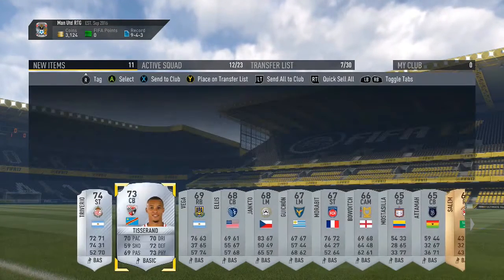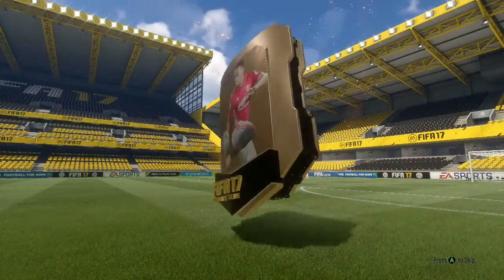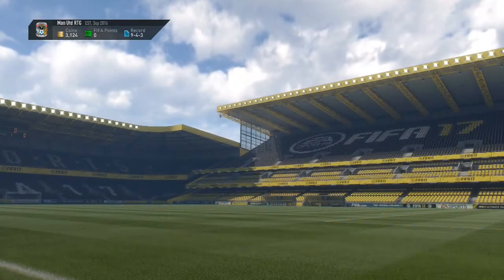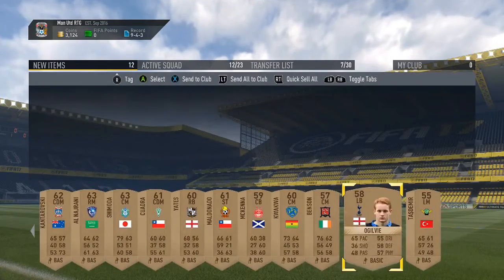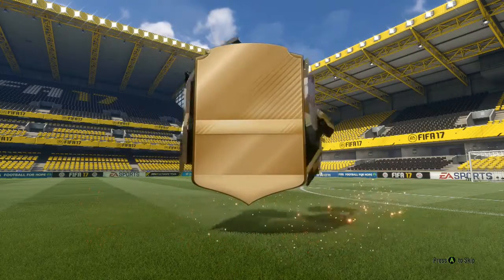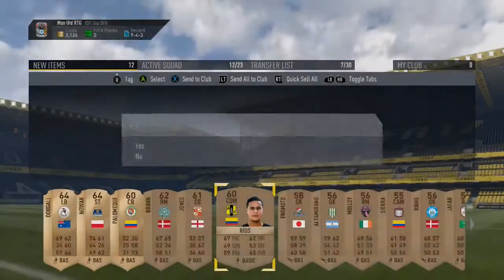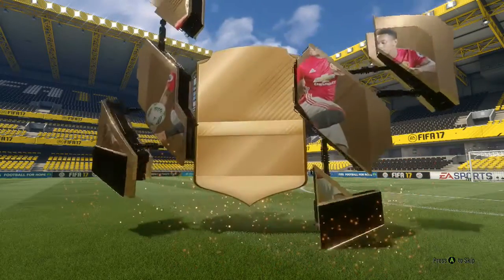He looks decent as well — these are so worth it, especially for a Road to Glory. When we get the gold packs, I think you get a 15k pack and maybe a 20k pack. This one's untradeable — a little annoying, but if there are any future Squad Building Challenges these will be useful. I just think the risk is far outweighed by the potential reward. I think it might be the kickoff ones that are tradeable.